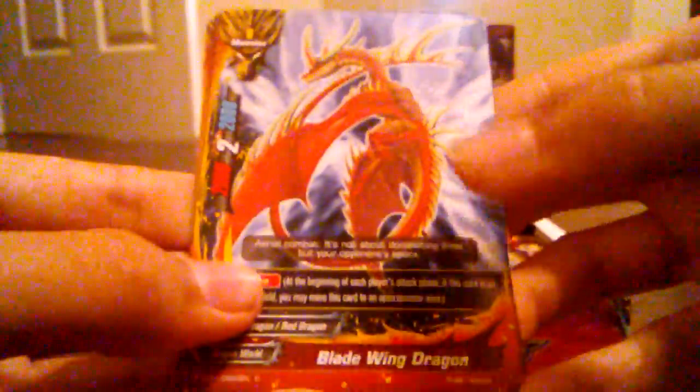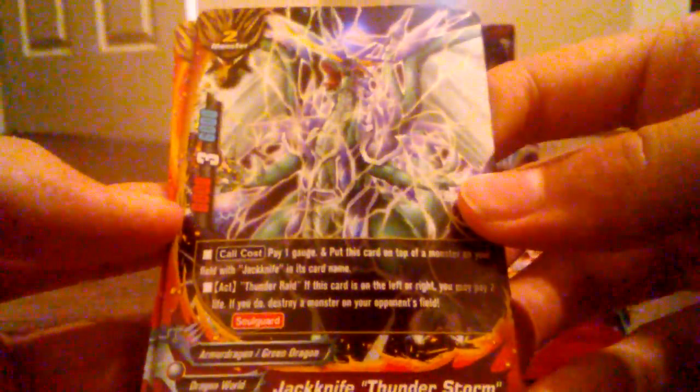First pack... I'm gonna get this open. I think I got it. I'm gonna have to practice my card opening skills. So we got a Dragon Breath, Blade Wing Dragon, and — ooh — what is this? Jackknife Thunderstorm.